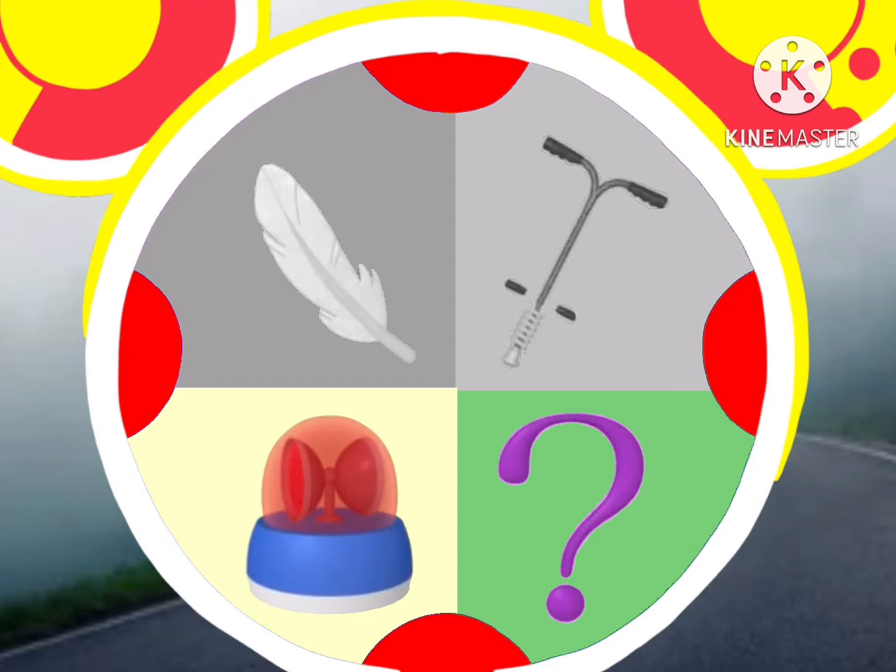Welp, we've only got the siren and the mystery mouseket tool left. Which one can help us warn everybody that we're coming on the road? I know — the siren! Oh, good thinking. And it will spin round and round as we drive on the road. We got ears, say cheers!